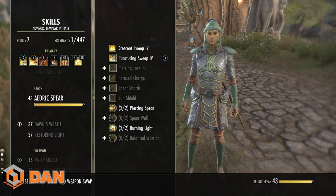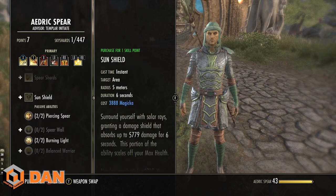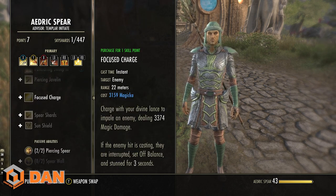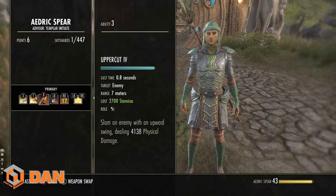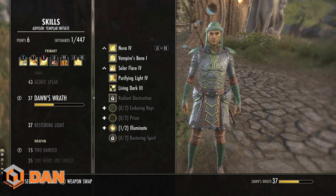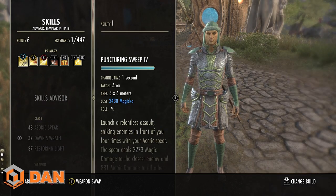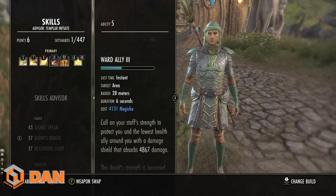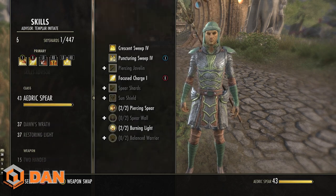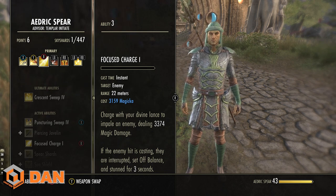A few tips for skill management: think about which skills you'll actually use long term. If you know you won't use Sun Shield, don't unlock it. Keep a flex spot — one slot where you can swap in a skill to get it to morphable, then swap it back out. Try to keep at least one skill from each class skill line on the bar. The ultimate also counts as a skill slot. This way all the skills you need are morphable and ready when you hit level 50.